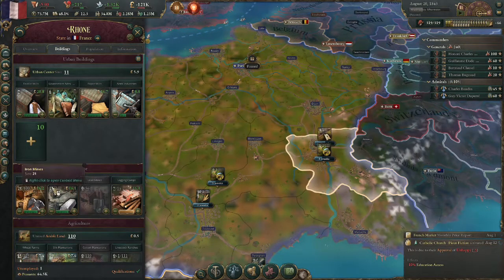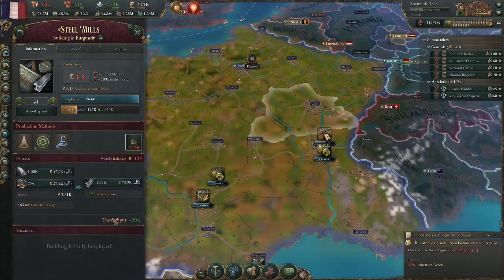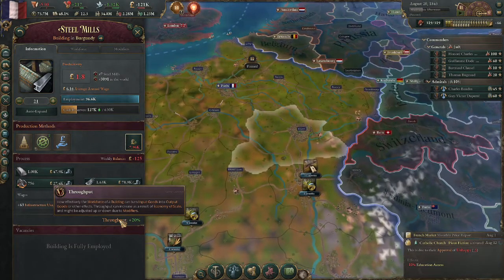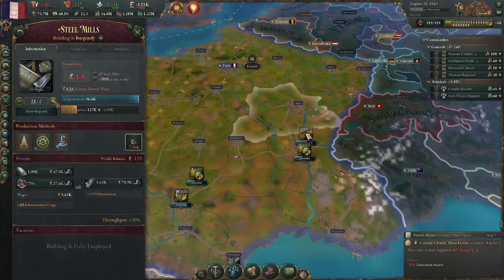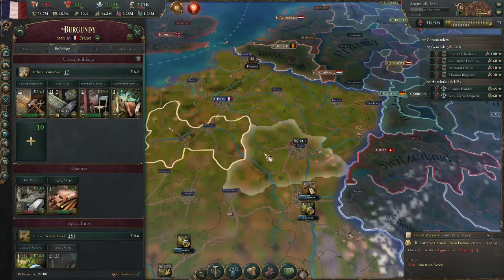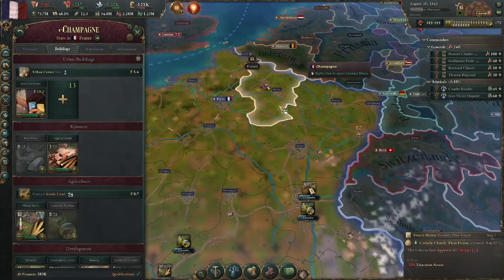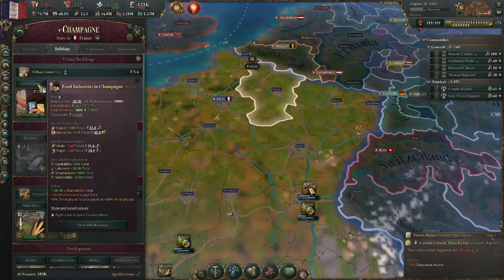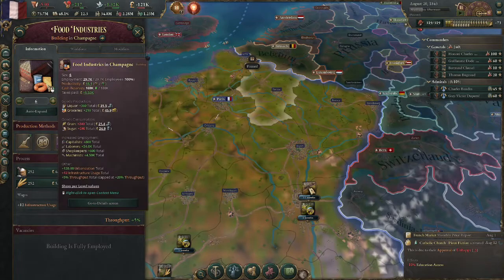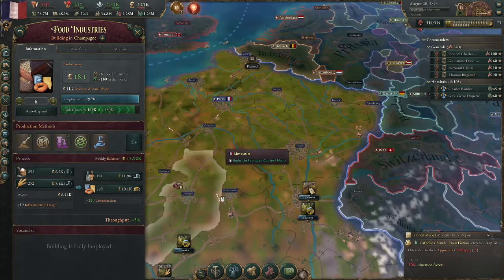Now, why do I keep building level 21s? The output cap is 20%, so that means you need to have 21 buildings to have 20% throughput. You can keep stacking these and two level 21 buildings will be just as efficient as a level 42 would be — they'll produce the same amount combined. But if your building level is under 21, it's not going to scale as well. So you want to build anything up to 21 or higher.